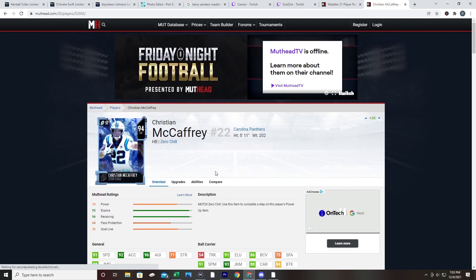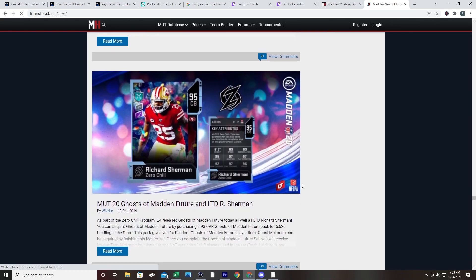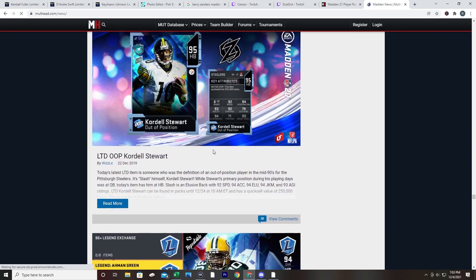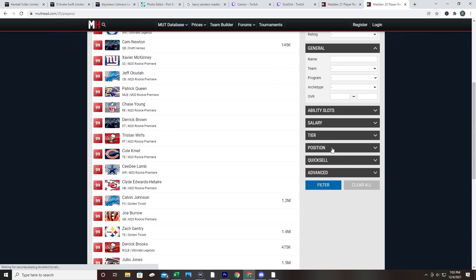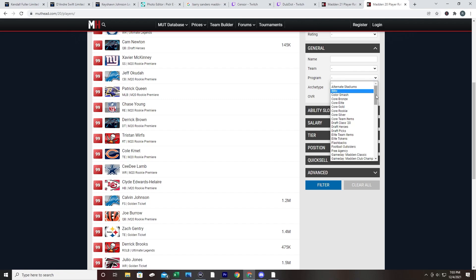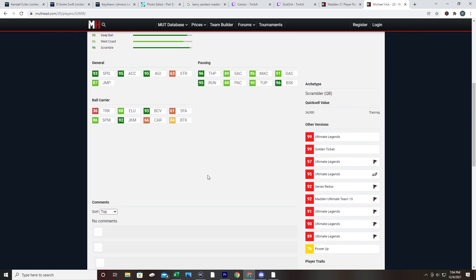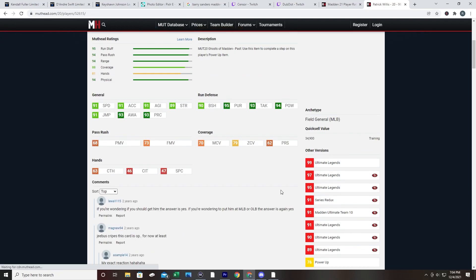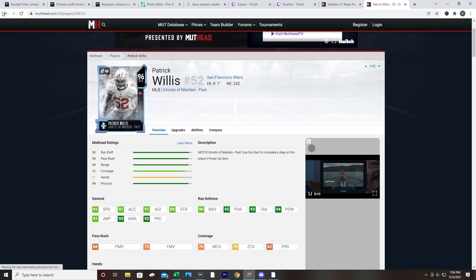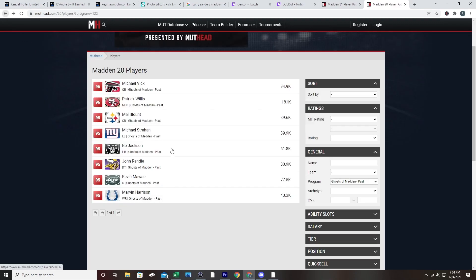I believe this was Christian McCaffrey's first card in Madden 20, but it's pretty much just up to Madden. They have this stuff scheduled probably months in advance for what cards get upgrades for current day players. Later on in little-to-late December, you're going to start to see ghosts and presents. In Madden 20, every single Ghost of Madden Past, as I filter through all the different programs, actually had a card that came out in the previous version of Madden 20 - either as Legends, or through a big program like Madden 10 Ultimate Team. We saw Michael Vick, Patrick Willis, Bo Jackson, Mel Blount, Kevin Maui - every single one had Legend cards previously.